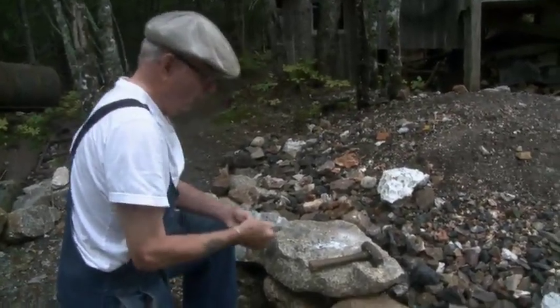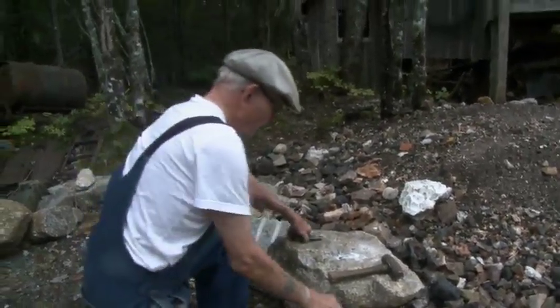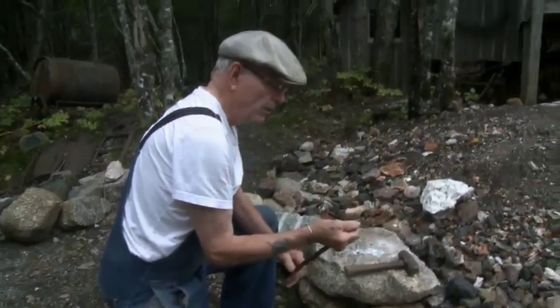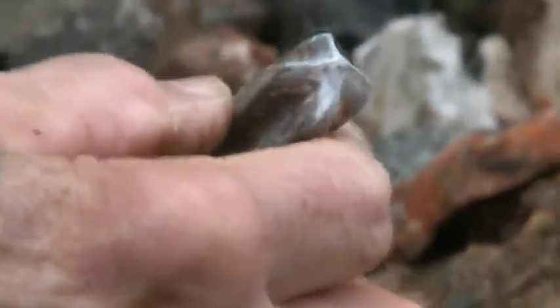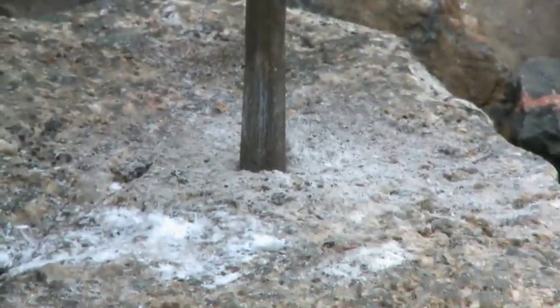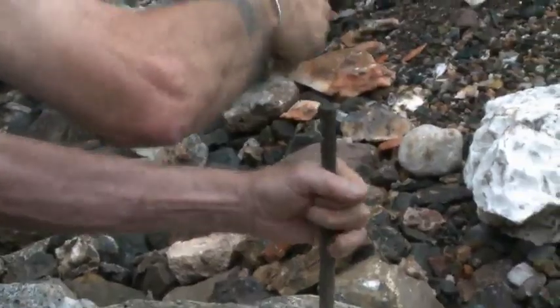How we make the hole for the feathers and wedges is with something called a star drill. It's a star drill — I guess that's why they call it that — it's the shape of a star, even though it's missing one side. You can see the way that shatters the granite, and notice I'm turning it just a little bit each time.